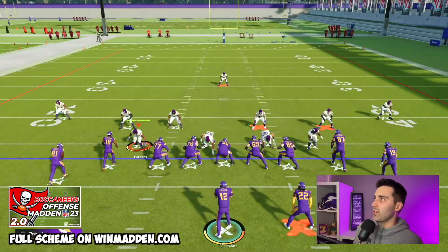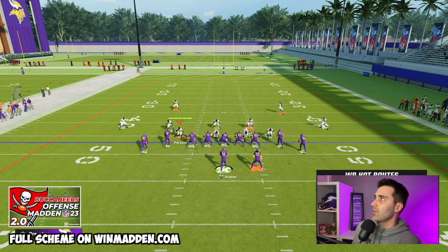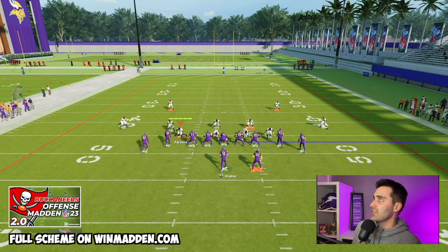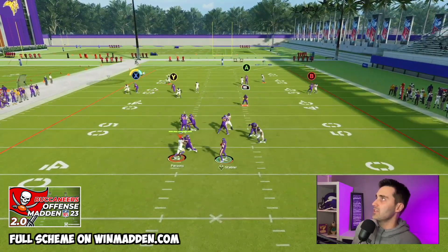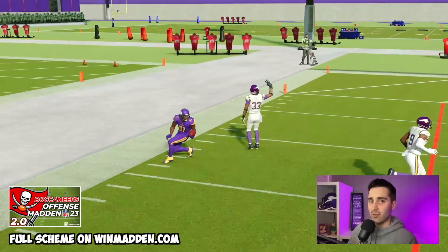What about if we run into a cover two defense? Well, lucky for us the same thing is going to happen. That Y route is going to attract the deep half and we're going to be able to throw this X route in this nice little pocket for a huge gain.